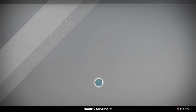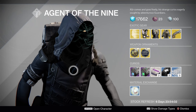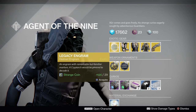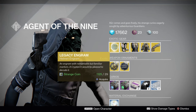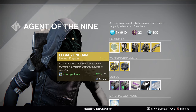Hey, Xur. How you doing? Alright, we got the Legacy Engram here. It's a Legacy Engram. If you need a helm from Year 1 or 2, go ahead and pick that up. But it will not grant you current light-level gear by decrypting it, so you can't use this to infuse up stuff.